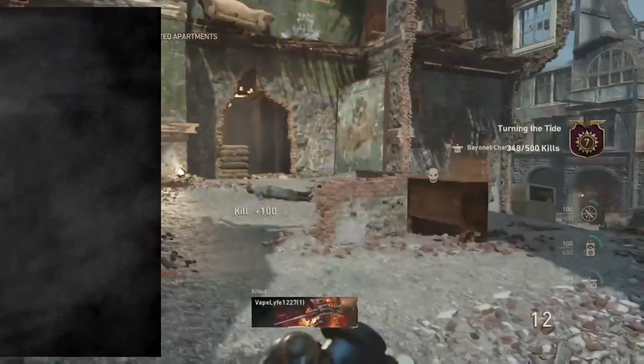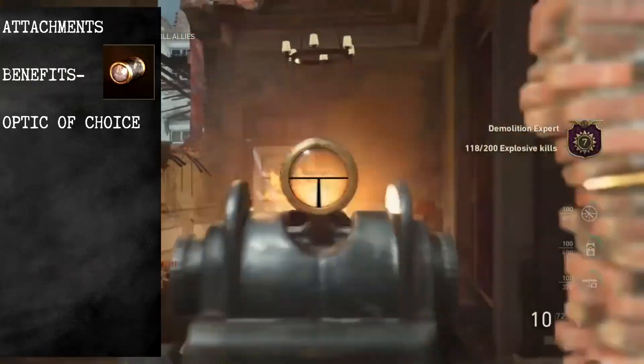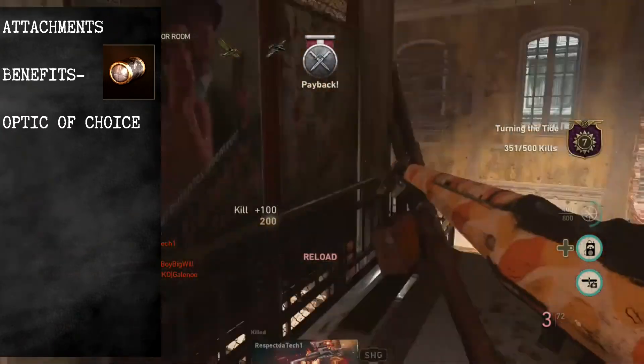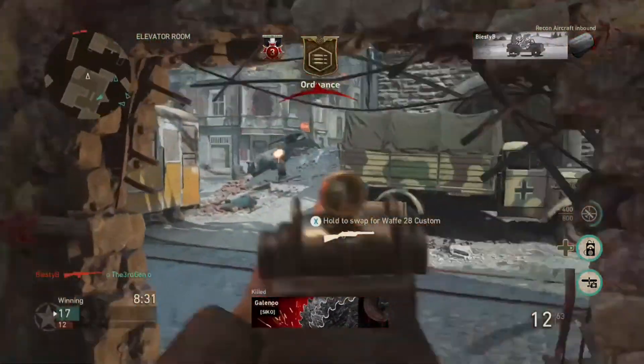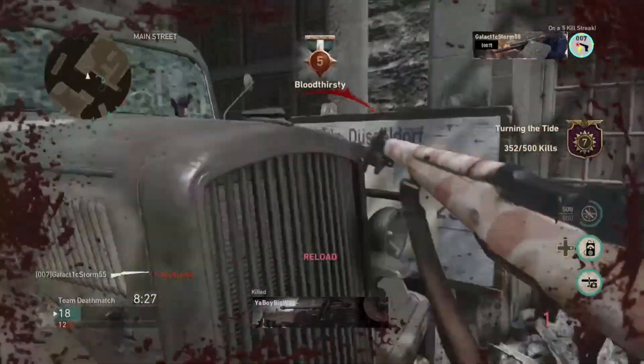First up, an optic of your choice. The iron sights aren't bad, but if you're not used to them yet, it should be the best idea to have another optic instead. The lens sight and reflex sights are pretty good at medium ranges, but if you prefer a longer range and a better sight picture, then the 4x scope is pretty much the most preferred.